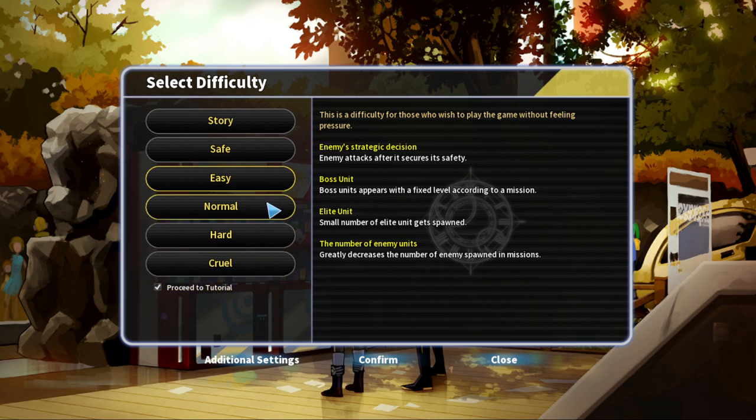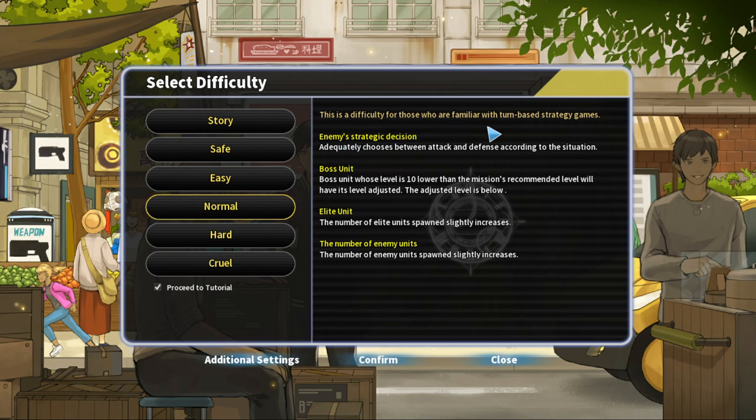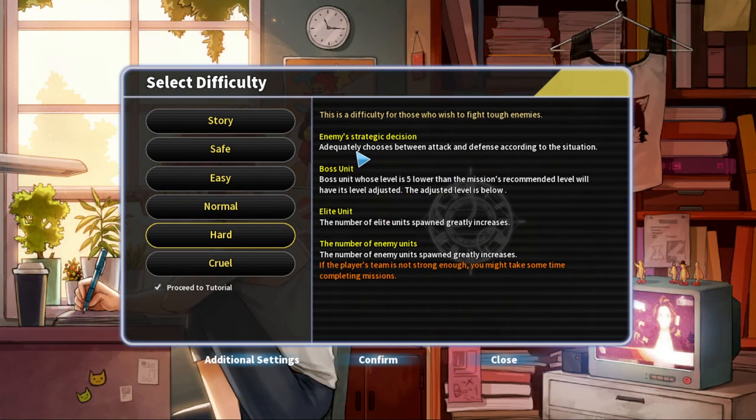We'll proceed to the tutorial of course, because we're going in blind. Let's see what the difficulties have to say. Definitely not easy. What's with Normal? 'Familiar with turn-based strategy games? Adequately chosen.' Enemy strategic decisions... Boss unit level is 10 lower than the mission's recommended level with habit level adjusted. What about Hard? Boss unit whose level is 5 lower than the mission's recommended level with habit levels adjusted. Great increases.